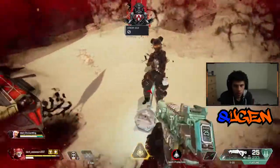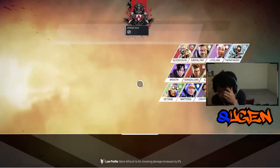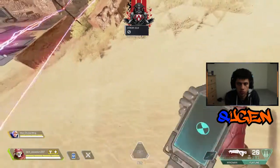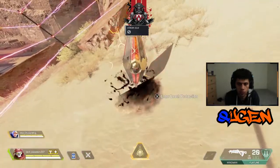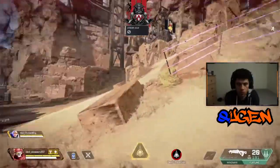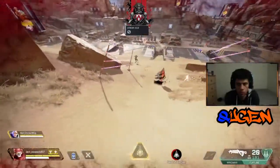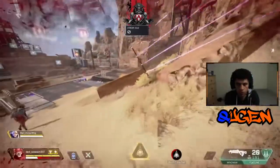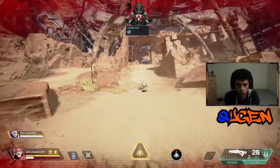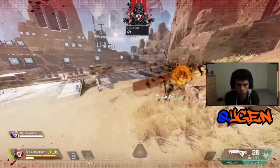The best way to counter Revenant is with Watson and Caustic, but preferably Caustic because Watson's fences can easily be destroyed or misplaced. When using Watson, make sure you don't place your fences too close to the totem, because when enemies reappear they'll be outside your fences. Using three fences would be best. Also, once you run into Watson's fences in death protection you will no longer see them, but if you pass through the area you will still be stunned and take damage. The fences reappear once you leave death protection. You can also counter Revenant's Silence grenade using Lifeline's revive shield.